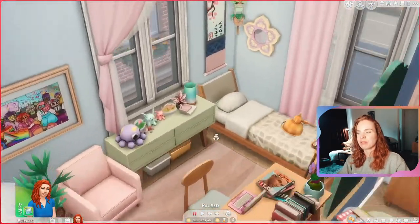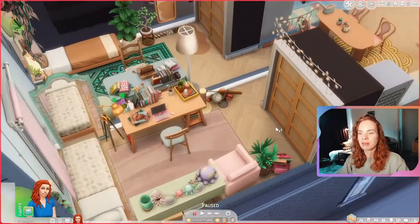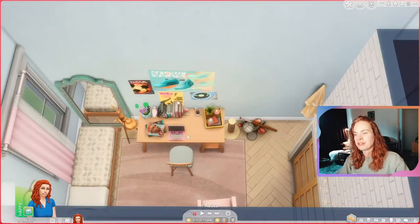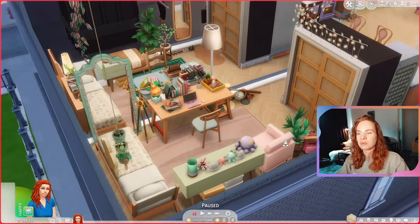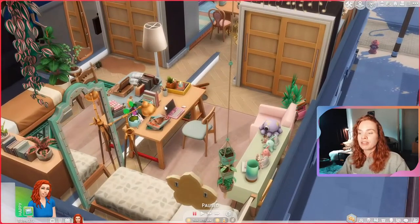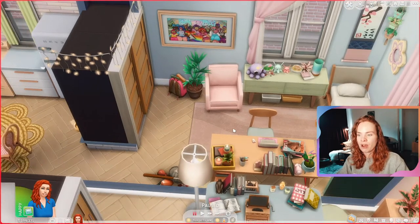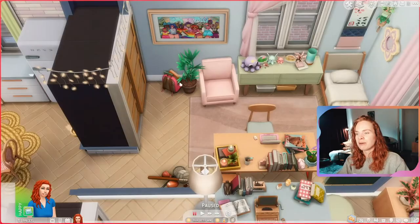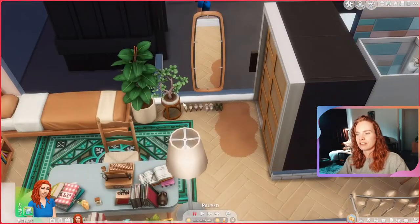Over here we have the first bedroom for the sports lover. I placed a couple of sports equipment items and some sports-related posters on the wall, which really tells you that this sim is into sports. I love this desk — it's very cluttered. They both have their own laptops which is realistic but makes the apartment more expensive; you can always delete those and travel to the library. Over here they have their closet and a nice little chair. No hamper — I'm so sorry — but there is space to place one.